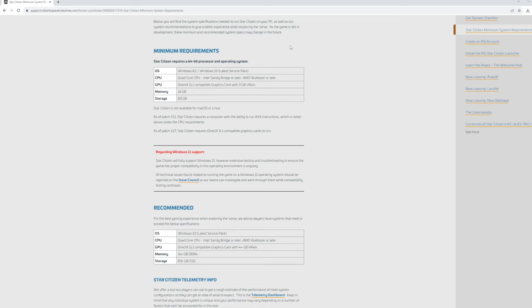Getting into the minimum system requirements for Star Citizen: Windows 8 to 10, a quad-core Sandy Bridge or later, AMD Bulldozer or later — these are kind of older sets. Graphics card with at least 3 gigabytes of VRAM; nowadays even your lower-end gaming cards like a 3050 or 3060 come with at least 6, so you're good to go. 16 gigabytes of RAM is pretty much standard across the board for gaming now.